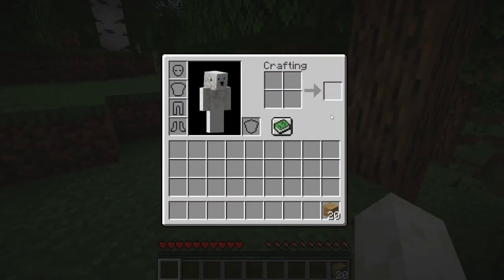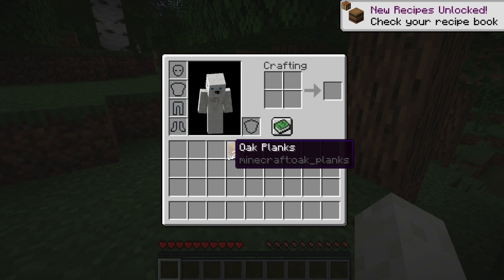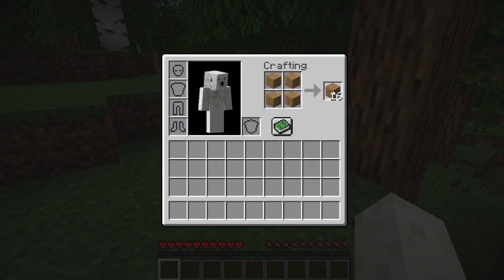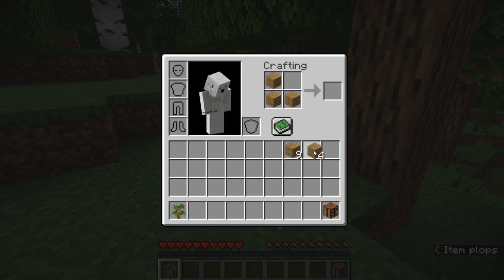We're going to turn these all into oak planks. If you don't know how to quick transfer, you just shift and click and it gives you all of them. You can put four in here. If you don't know how to do that, you just hold down right click while you drag and it places one. If you hold down left click, it places all of them and distributes them evenly.